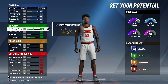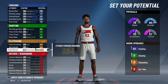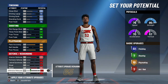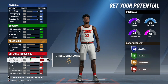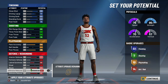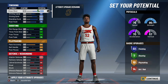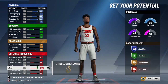The only thing I upgraded for my shooting was my midrange and my post fade. For playmaking, I upgraded my pass accuracy and my post move. With those extra badges I didn't use from finishing, I put them on playmaking, so now I have 10 playmaking badges. For defense, I put on block, defensive rebounds, lateral quickness, and interior defense — that's all I need. 14 defensive badges, 10 playmaking, 1 shooting, and 22 finishing.